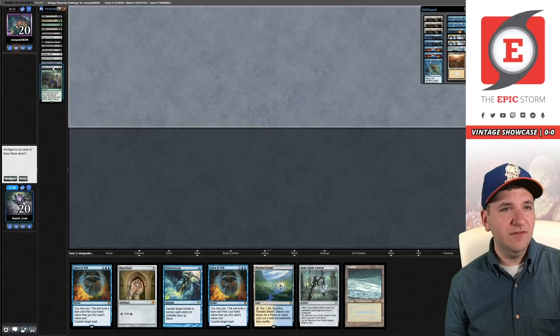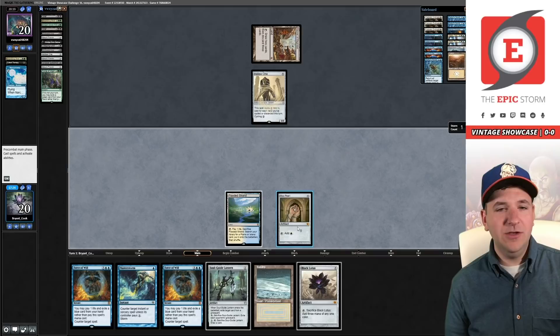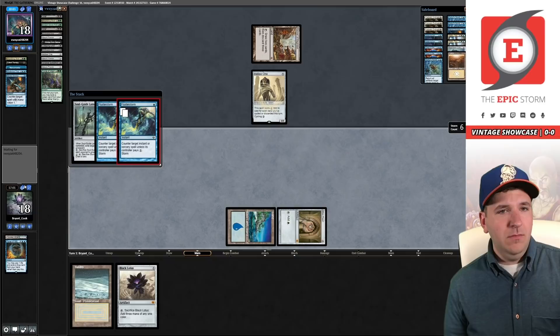They've used a Serum Powder here, and another Serum Powder — they have Surgicals, that's kind of shocking. We're going to go fetch Pearl, Soul Guide. Lotus is like a non-draw — we can't do anything with it yet. I think I'm supposed to fight over this — try to hit their dredger. I'm really doing this, going all in. We might as well play the Lotus because if they have Grief or decide to flashback Therapy, they're not getting anything out of our hand.